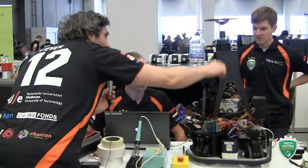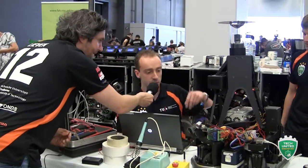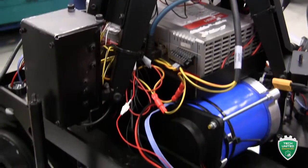Let's quickly walk through what's here. The key difference with other robots is the wheels underneath — four pairs of two wheels, so eight wheels in total to accelerate with, allowing the robot to drive quite fast. This is the processing unit, a computer with an Intel CPU that does all the calculations.